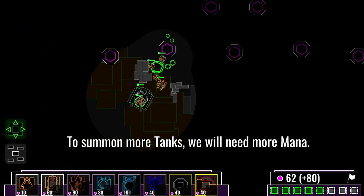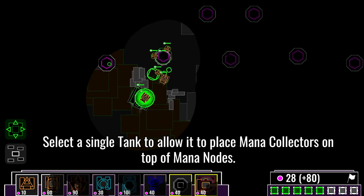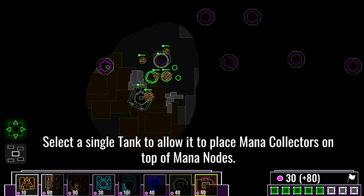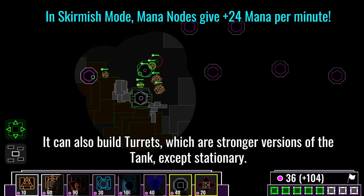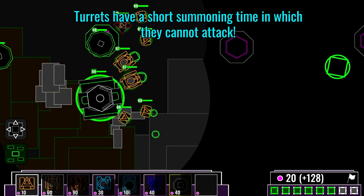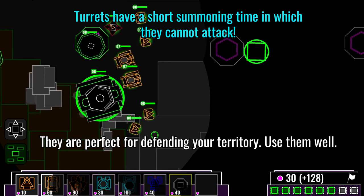To summon more tanks we will need more mana. Select a single tank to allow it to place mana collectors on top of mana nodes. It can also build turrets, which are stronger versions of the tank except stationary. They are perfect for defending your territory. Use them well.